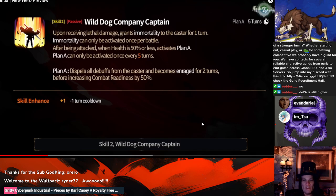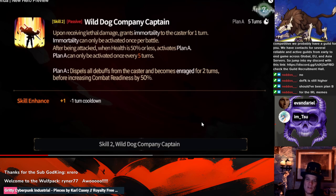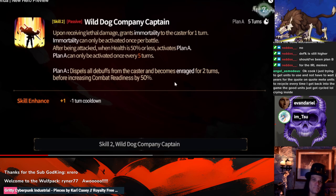Upon receiving lethal damage, grants immortality to the caster — this seems to be an ongoing theme with vampire units. Immortality can only be activated once per battle. After being attacked when health is 50% or less, activates 'Plan A' — that's really the name they went with. Plan A can only be activated once every five turns. Plan A dispels all debuffs from the caster and gives them enrage for two turns, and increases combat readiness by 50%. Holy shit — yeah, he's going to cycle fast.